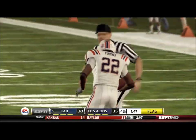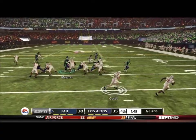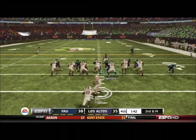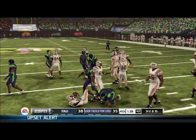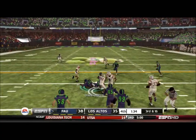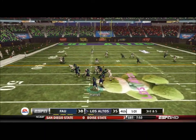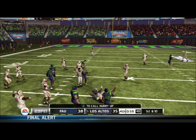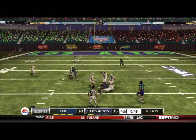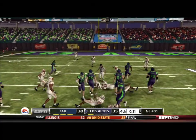Luckily on our first defensive possession they get a holding penalty, pushing them back to first and eighteen. Nice pitch out to Fortner but McCloud drags him out of bounds for second and fourteen. We cannot allow a first down or the game is over. We stop them in the backfield for third and sixteen. They run a draw to Fortner — at the very last moment we stop him for fourth and six. We get the ball back but it's third and five. We hit a short pass to Cohen for a first down. Then third and ten again — we get to Newton but he's stopped short, bringing up another fourth down. We run straight up the middle and just barely get the first down.